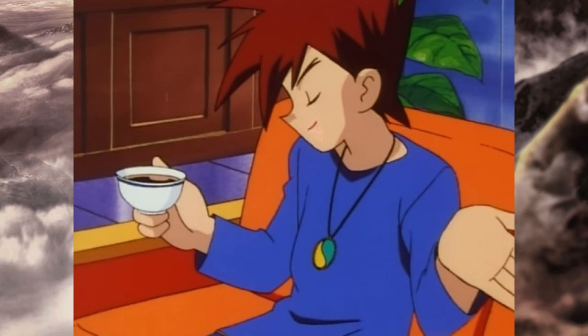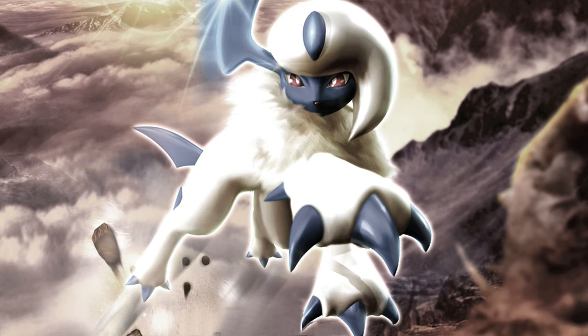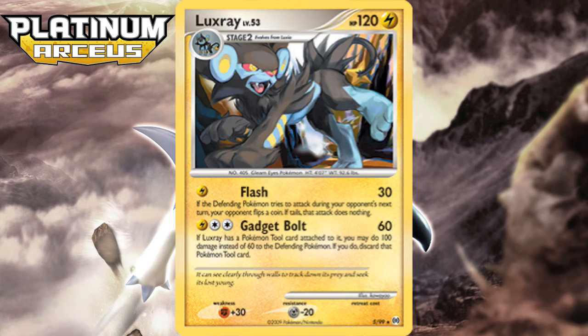Setting such a bar, it would be impossible for the last print in the era to surpass it, but even if it didn't, the Luxray in Arceus is still a really sweet Pokemon, and possibly the second best Luxray card in the era. It matches the same good stats of the Legends Awakened print with that excellent free retreat, and both of its attacks are good. Flash does a decent 1 for 30, with the chance to negate your opponent's next attack with a coin flip. Gadget Bolt is the really cool attack here — normally it will do 60 for 3, but if you have a Pokemon tool attached to Luxray, you can discard it and do 100 instead. This works flawlessly with Expert Belt, a tool that would boost your HP and damage, but let your opponent take 2 prizes after knocking it out. With this combo, you could do 120 for 3, with the best part being that it was compatible with DCE, making it a fantastic 120 for 2.